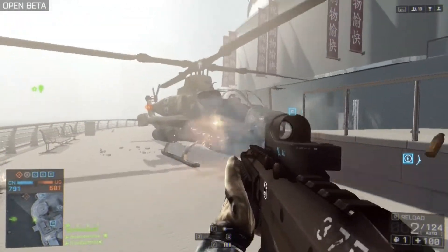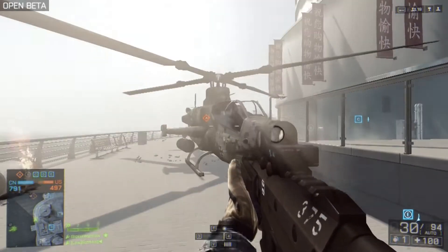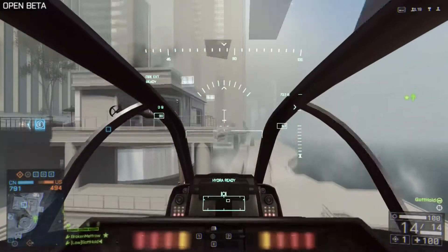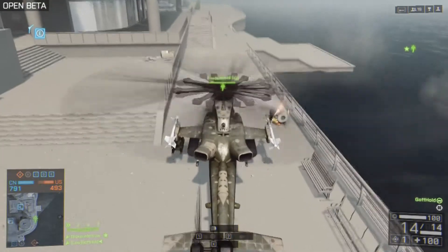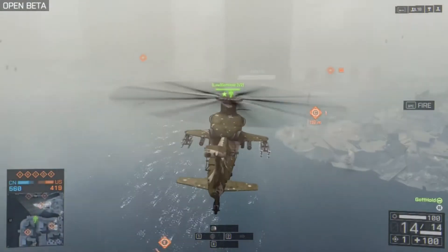The first thing that we tried was the heli quick start. The only thing you have to do is quickly switch from the pilot to the gunner seat and then back to the pilot seat, and you will have full thrust immediately without having to wait for the engine start-up.